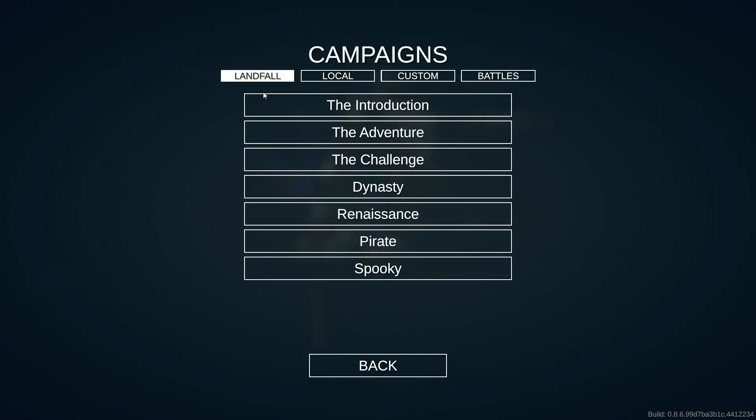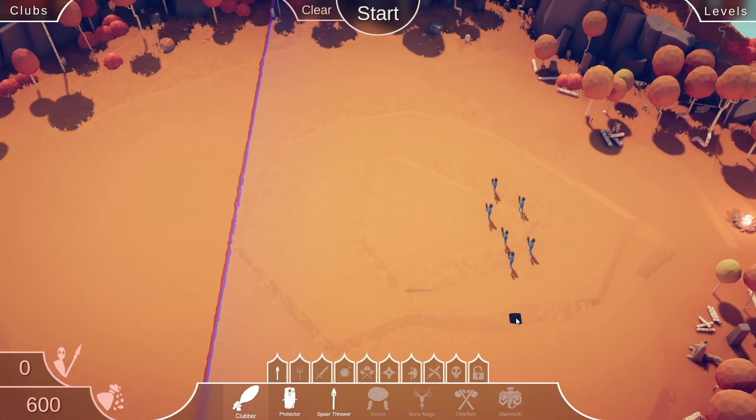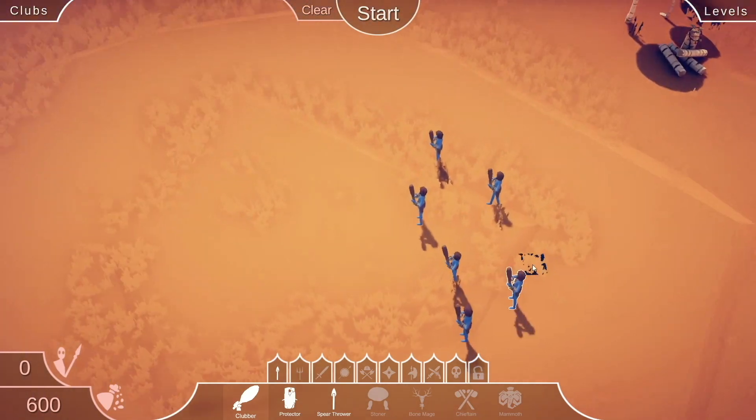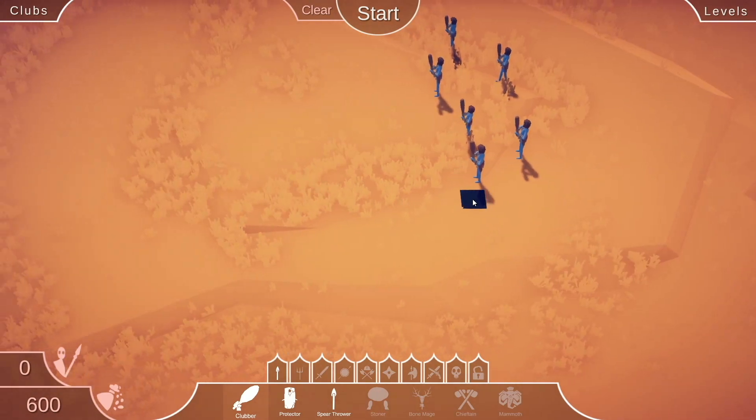It's basically a strategy game where you have points you can spend on people to fight battles for you. There are many different types of units that do all sorts of wacky things, and today we will begin with the introduction campaign as we meet our first enemy, Clubbers.